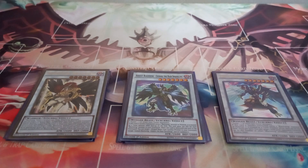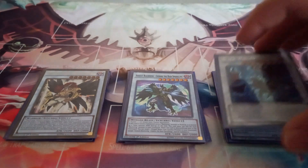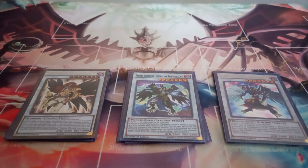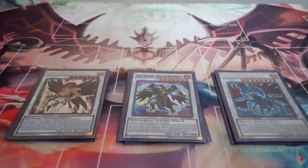They also play one copy of Black Winged Dragon — mainly in here because it has to be. It has the effect: if you would take effect damage, you can place one black feather counter on it; it gains 700 attack for each black feather counter. Once per turn, you can remove all black feather counters from this card to have one face-up monster your opponent controls lose 700 attack for each black feather counter removed, and reflect damage equal to the attack lost. That can technically come up as a time-rule win condition, but I absolutely hate the current time rules and think we should go back to turns.